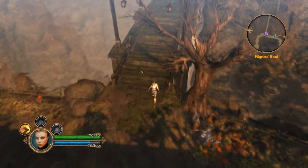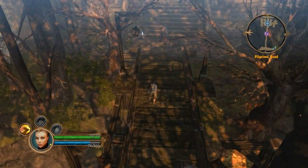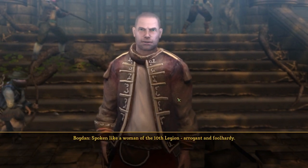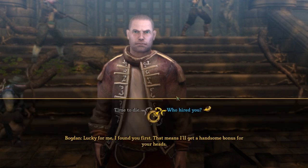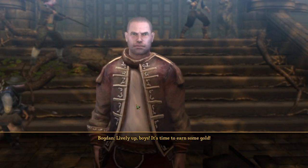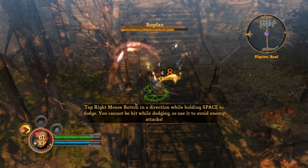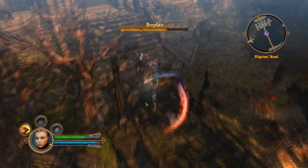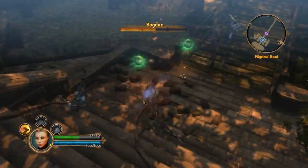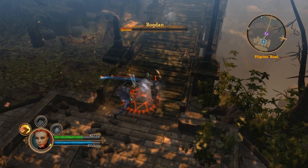Okay, right now I'll be fighting my first mini-boss, and you'll pretty much see how the combat looks like. Okay, this is the mini-boss. I'm gonna fight those bastards. I don't want to skip this cinematic, just so you can see it. So yeah, basically if I press 1, that's my special attack.